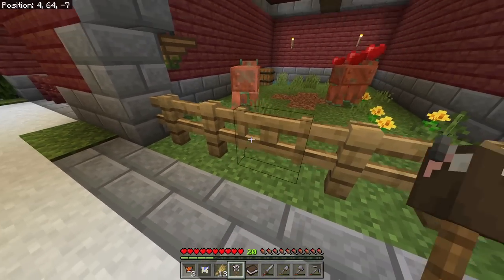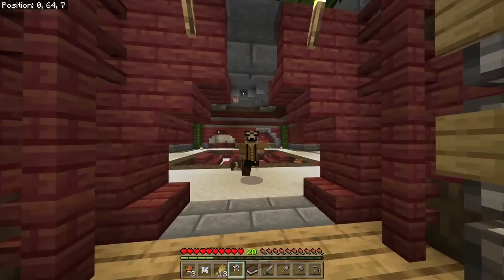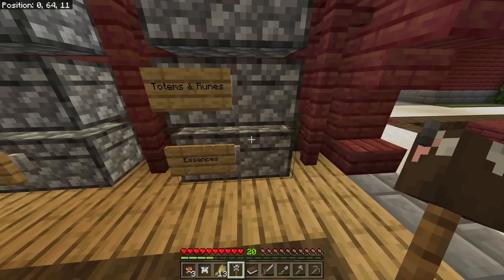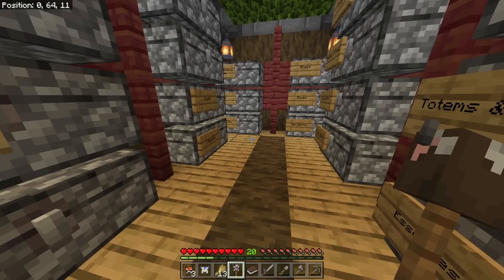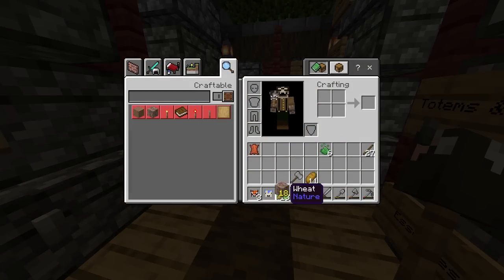So now we need to get into the magical side of this. We need to make a witch cow basically. I need to make an earth rune but I don't have enough essence, but luckily in the scraps chest I've actually got enough dripstone to make quite a few dripstone blocks.